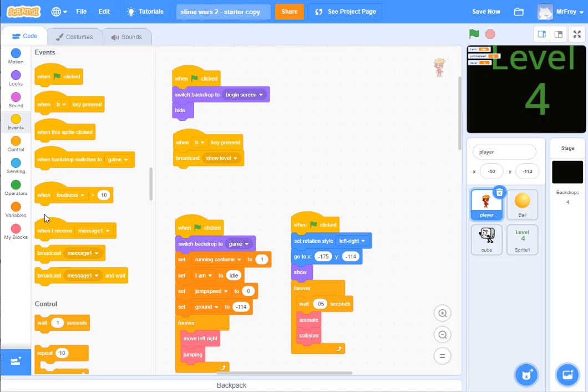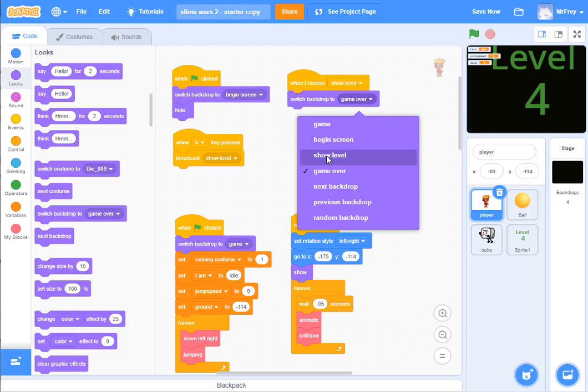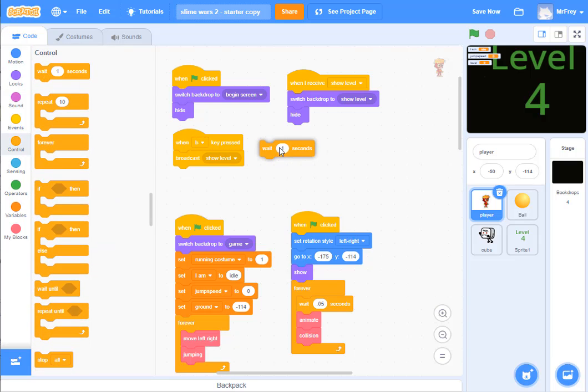Now I want to have something waiting for when I receive 'show level.' When I receive 'show level,' I want to do a couple of things. Number one, I want to make sure I'm on my show level backdrop, so I switch backdrop to 'show level.' Then I make sure I'm hidden — I already know I'm hidden, but it can't hurt to be careful — so I get 'hide' again. And then basically all I'm going to do is wait for one second. That gives me enough time to show what level I'm on and then move on to starting the game.